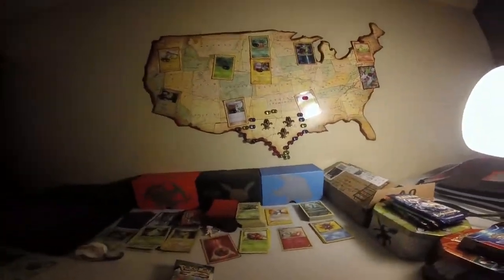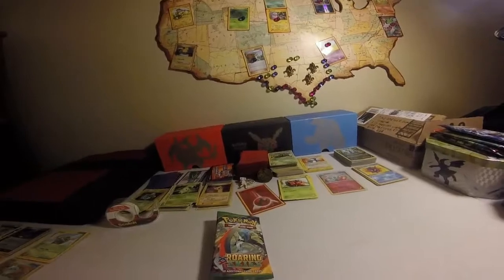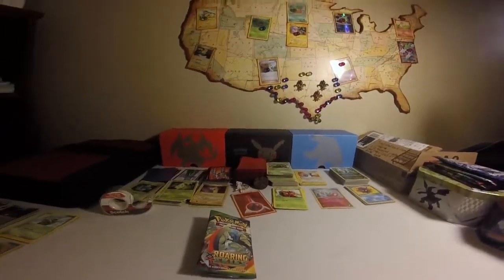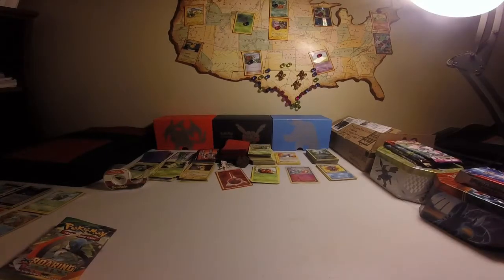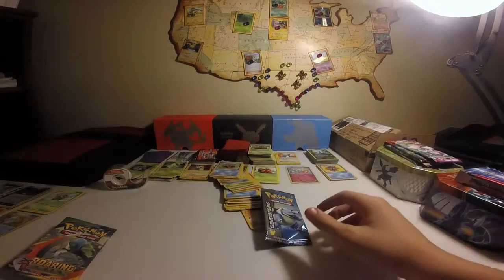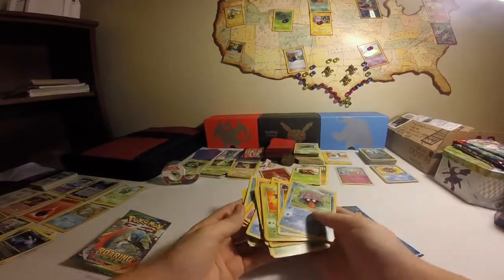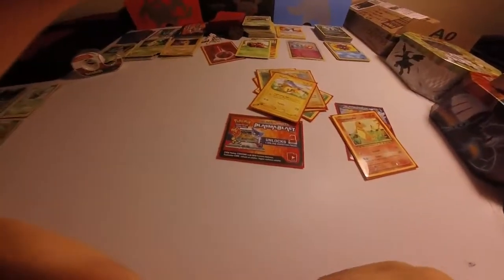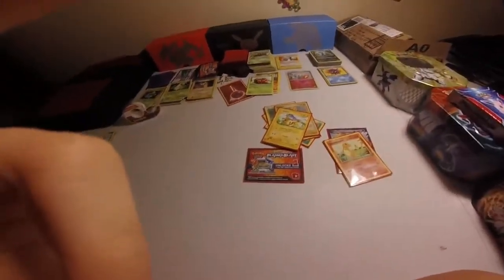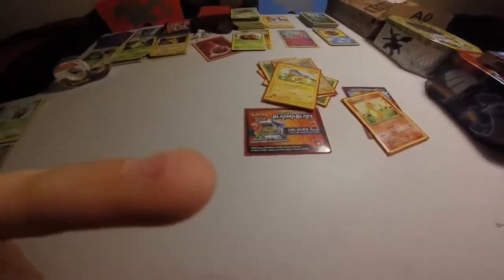That concludes our unboxing video. I hope you have a wonderful day. As I always say, continue to work hard. Next time we're going to do a pack of Generations — oh, the cards fell out. That's not very sealed. Look at that, that's a lot of cards. Comment and subscribe if you want to see more unboxing videos. See you later, alligators.